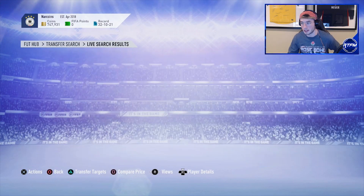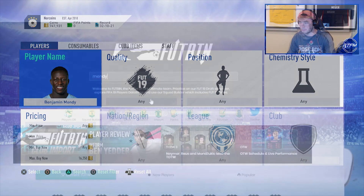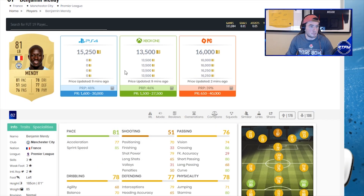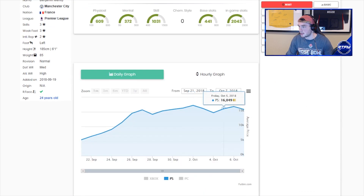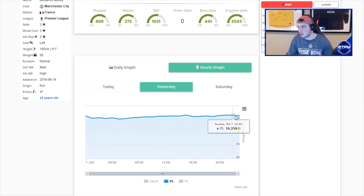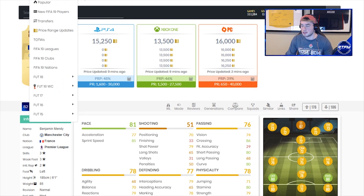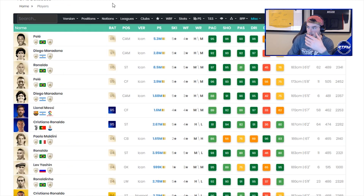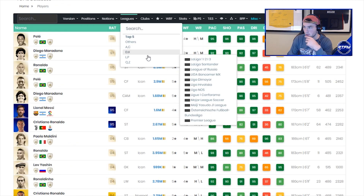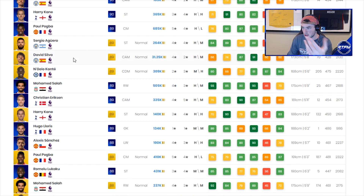Mendy is right now on the market at about 16,000 coins. What you want to do is go into Footpin and check what he was going for earlier today and the last hour. He's about 16,300, so he's not really down. What you guys can do — and I like to do this with Premier League players — is this strategy doesn't really work with Team of the Week informs, but with Premier League players it works well.